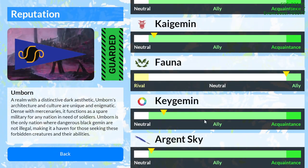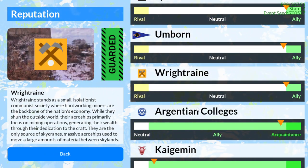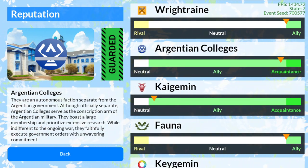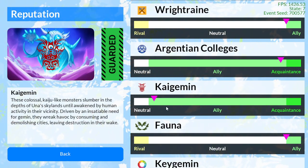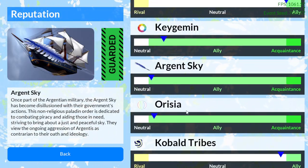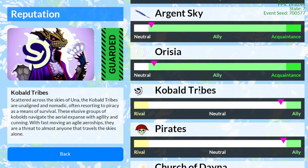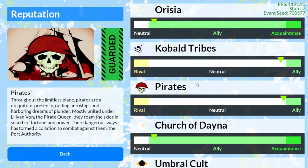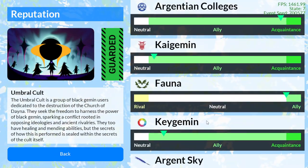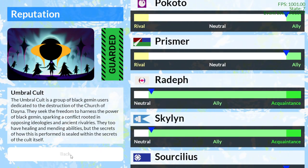We have 20 nations and 10 organizations. The organizations include the Argentian Colleges, the Kaijimin, Fauna, Kijimin, the Argent Sky, Arisia (which are the Orcs), the Kobold Tribes, the Pirates, the Church of Dana, and the Umbral Cult, with the 20 nations further up in the list.